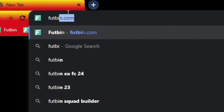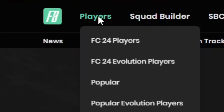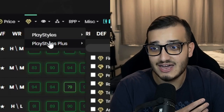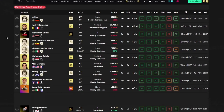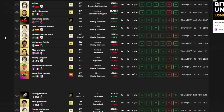Step two: identifying the players. Not every player on FC24 has the Finesse Shot play style plus, but there's an easy way to find every one who does. Head over to footbin.com in your browser, click on Players, and filter by play style plus. Hover over the icon, go to play style plus, scroll down to Finesse Shot play style plus, click it to check it, then hit select and search. You'll get a complete list of every player on the game with the Finesse Shot play style plus.